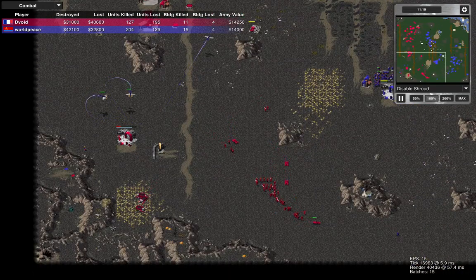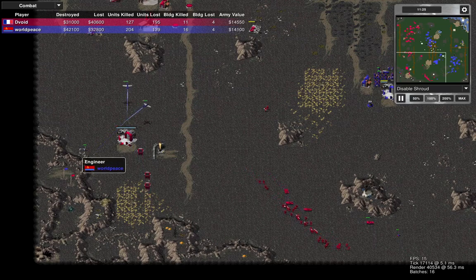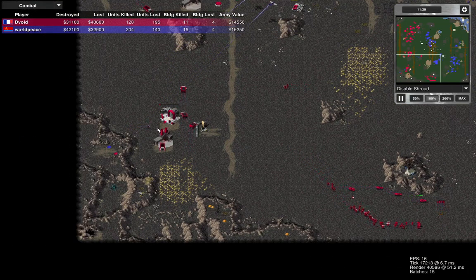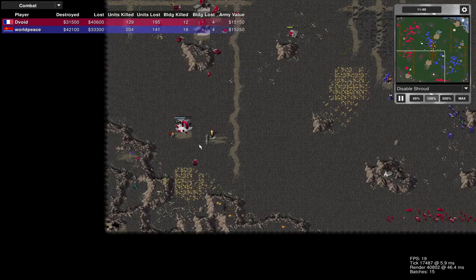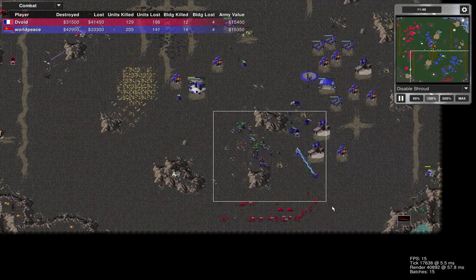Losing my MCV to air units — that's a shame. If I were him I'd rather capture it. He's seen it and I've had no choice but to sell it. Selling my refinery — I'd have been better off keeping the refinery, but he would have just started capturing it after seeing this.